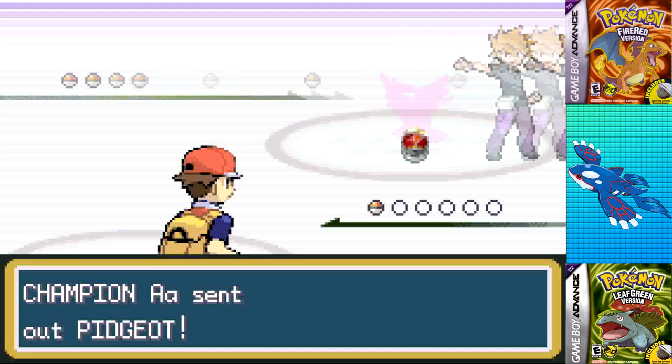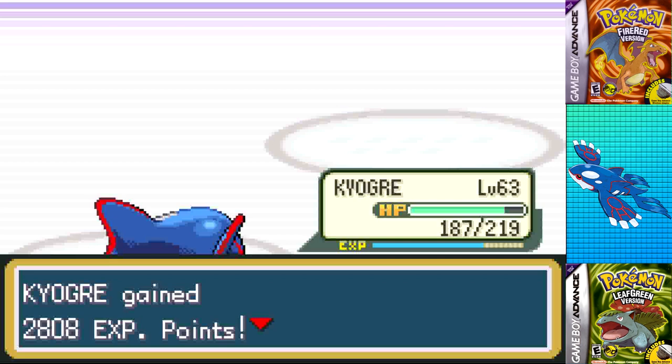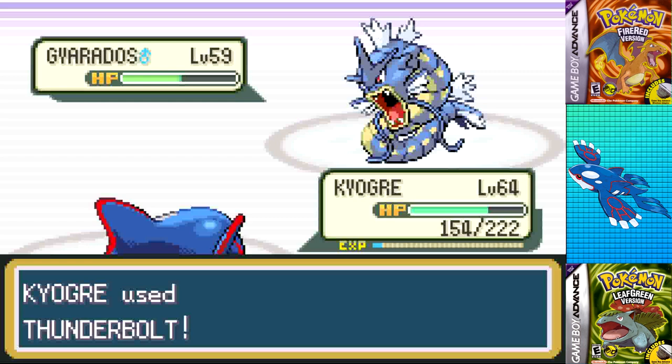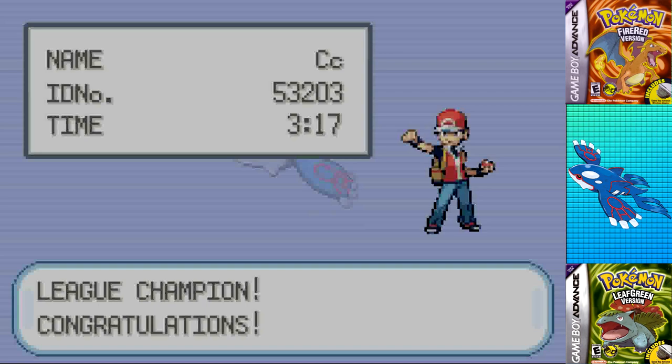The Champion leads with Pidgeot, who only goes for Aerial Ace as I use Calm Mind once, then I KO with Thunderbolt. Venusaur eats an Ice Beam and goes down. Alakazam hits a Psychic for about a quarter of Kyogre's HP before falling to Surf. Rhydon falls to Surf's 4x weakness, Gyarados falls to Thunderbolt's 4x weakness, and Arcanine tries an Extreme Speed that barely does anything, letting Kyogre hit one last Surf to end the fight and end the run with a time of 3 hours and 17 minutes.